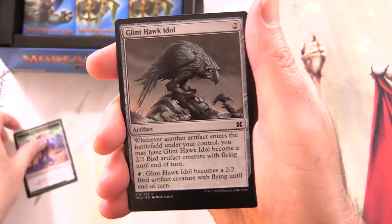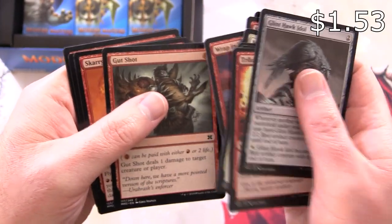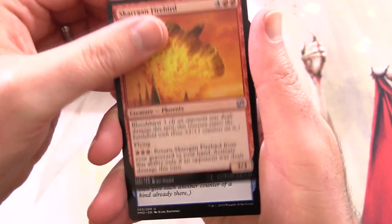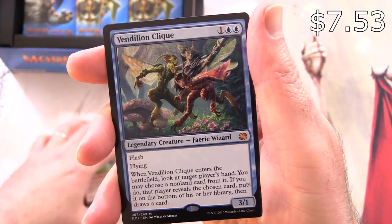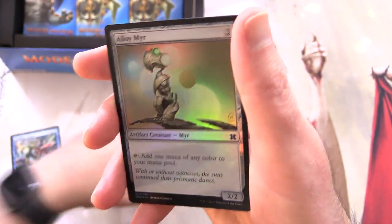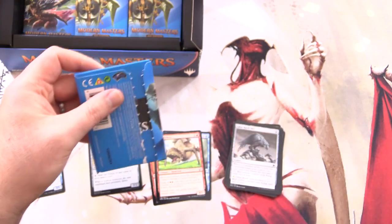Cranking the lighting up a bit. The commons - I'm just going to skip through them, there are about four that are worth over a buck. Gutshot is one of those. The uncommons: Skarrgan Firebird, Tezzeret's Gambit, Spitebellows. And a Mythic - yes, right off the bat - Vendilion Clique! Excellent. And a foil Alloy Myr. Let's get stuck into another one here, and then I think we'll do some patron packs.